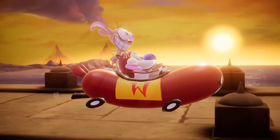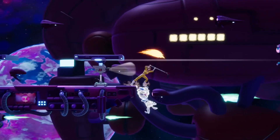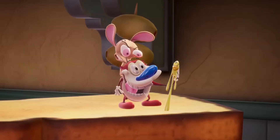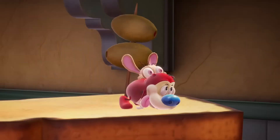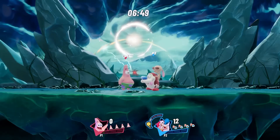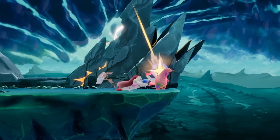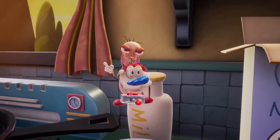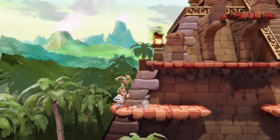As for their other special attacks, their side special, Beep Beep, is a car that can be a great way to escape any precarious-looking situation or return to the stage. Next up, their down special, First Fart, is a counter that builds up a meter which keeps track of how much damage they've blocked. If you press the special button again during the move, the meter is expended through a powerful blast of gas. Finally, for their up special, Stimpy hits the big red button on the History Eraser, a massive explosion that sends them flying upwards.